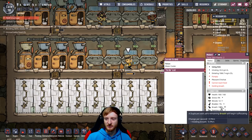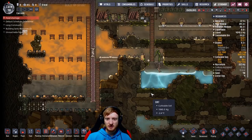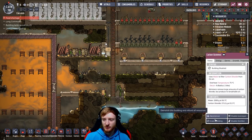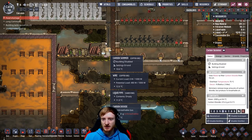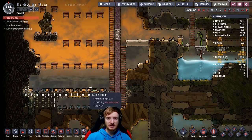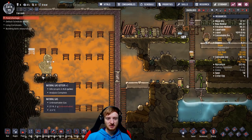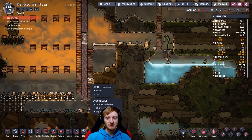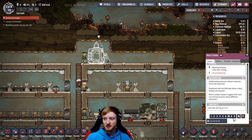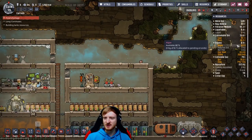We now have zero food in our base — that's incredible. I'm starting to get a little panicky about the situation. Let's throw on the carbon skimmer again. We can just dig this now so all these items fall down — we got most of the items out. Come on guys, build this! Oh my god — now we've got 8.7 tons of algae.